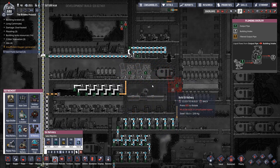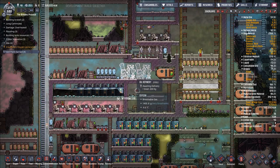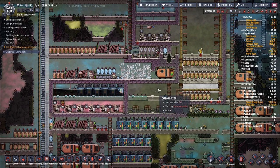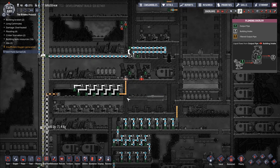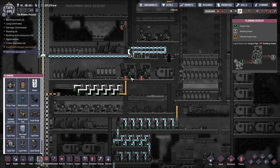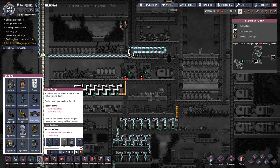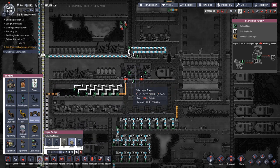We are going to need to have outputs here, but I think that's going to be fine because we are going to set up our piping so that it has a proper prioritization, which means we're going to be using bridges, which means we ought to have a correct way of doing this regardless. I think we'll be fine in terms of getting all our pipes everywhere we need them. I kind of want to put most of the piping through here and just have a little bit of insulated stuff go up. We want to say liquid bridge — we'll make these out of ceramic. We're going to have a liquid bridge here to say that this is a higher priority system.